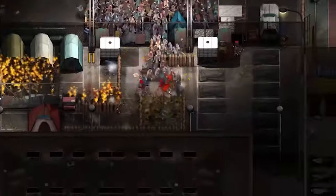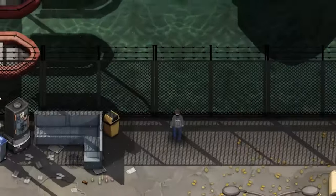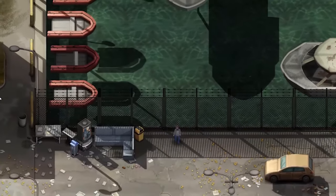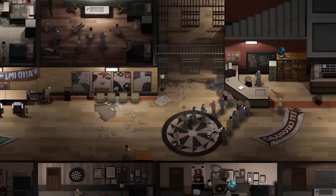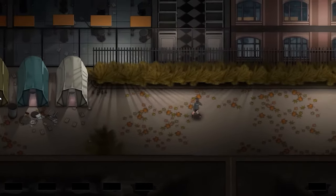Your home base? A school turned fortress. Your enemies? Hordes of relentless zombies. In Dread Down, you're dropped into an open world with locations like subway stations, hospitals, schools, and prisons ripe for exploration.